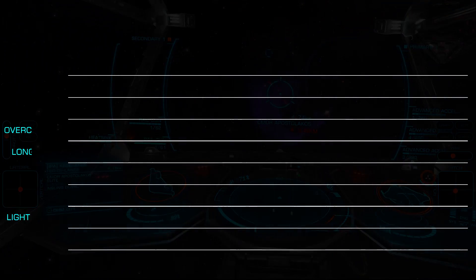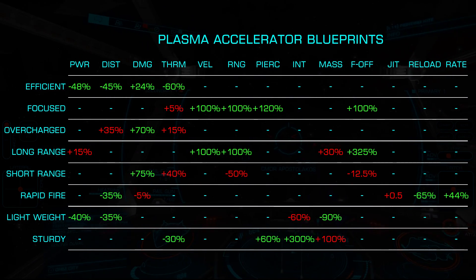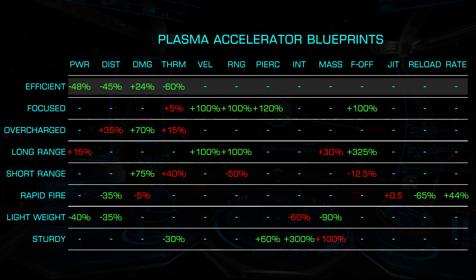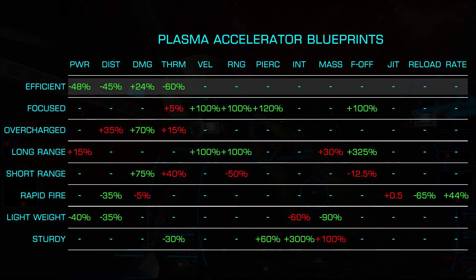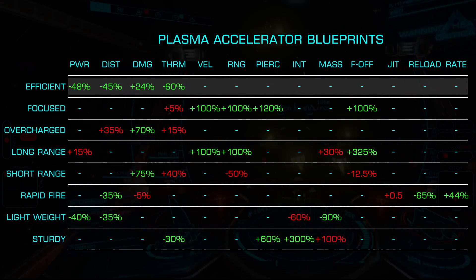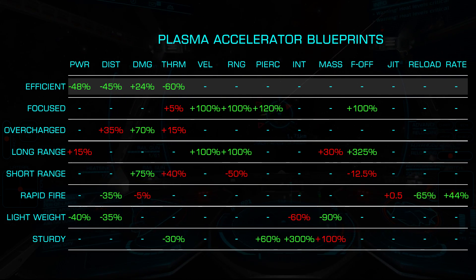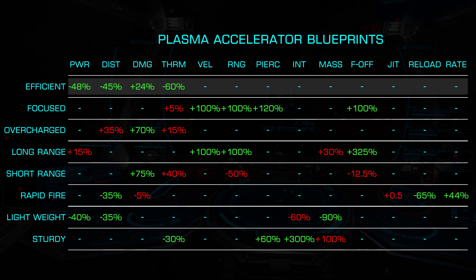There are 8 blueprints and 11 experimentals available to choose from. Starting with one of the most common blueprints, Efficient, this provides for a 24% damage increase, a 48% power draw and 45% distributor draw decrease, and a thermal load reduction of 60%. The primary drawback to this blueprint is the velocity of the plasma round is unchanged, making landing these somewhat slow-moving rounds difficult.